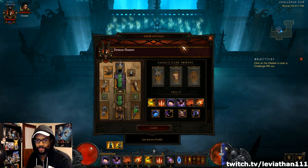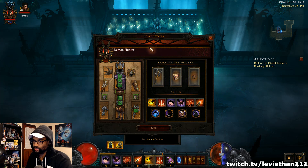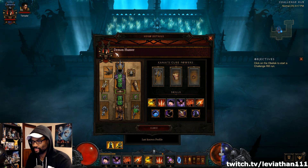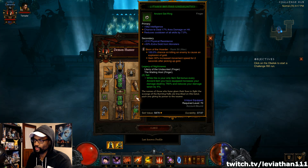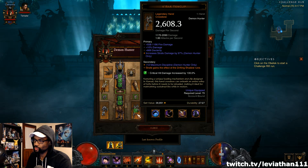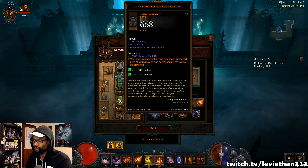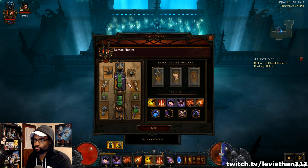We have a LoN Demon Hunter here for the challenge rift build. Seems a little wacky, but it's actually not bad — it pretty much just plays itself. It's kind of a speed build, which is nice. You have the two LoN rings, a couple of ancient pieces of gear, the Strafe weapons, Hexing Pants, and Visage of Gunes — these are the things to keep in mind the most.